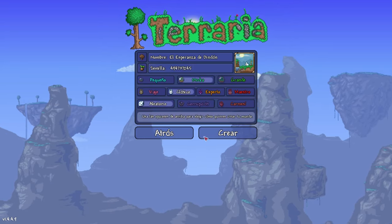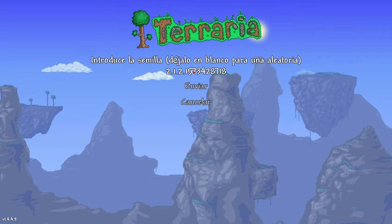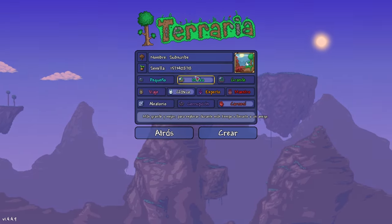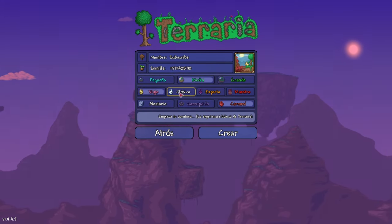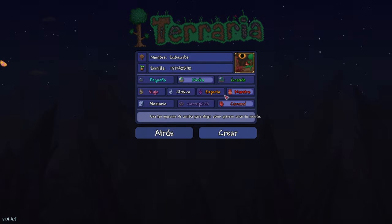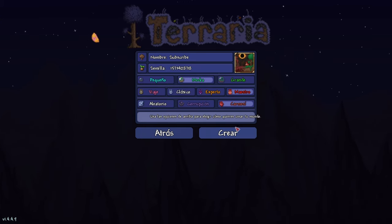Select your character and create a new world. Give it whatever name you want, and copy and paste the seed down below in the description. Make sure that it's medium — the difficulty can be whatever you want. And it has to be crimson. Medium and crimson is all that matters, the difficulty does not. Press create new.